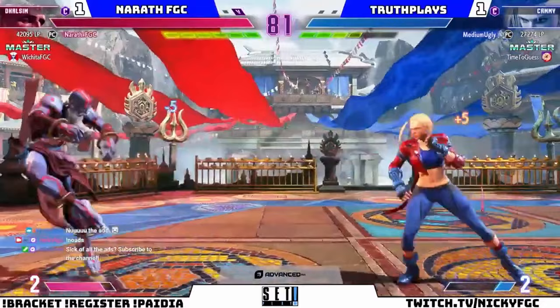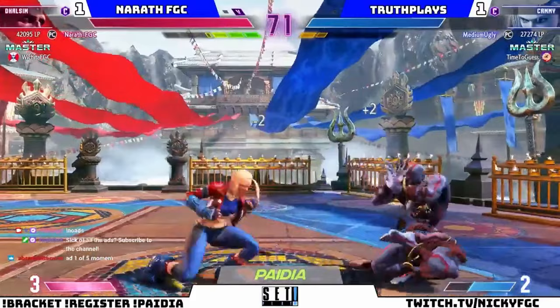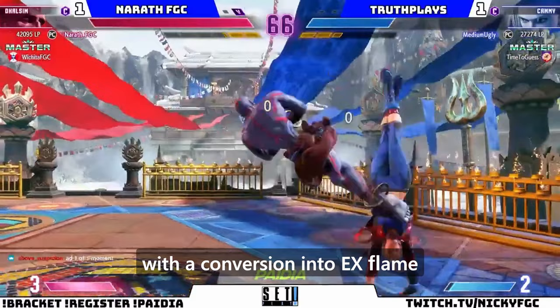Kami goes for a jump into delayed dive kick to throw off my anti-air timing, and I get punished as a result. A risky teleport, but I'm rewarded with a conversion into EX Flame. I end the combo into a sweep to maintain offense and corner her.